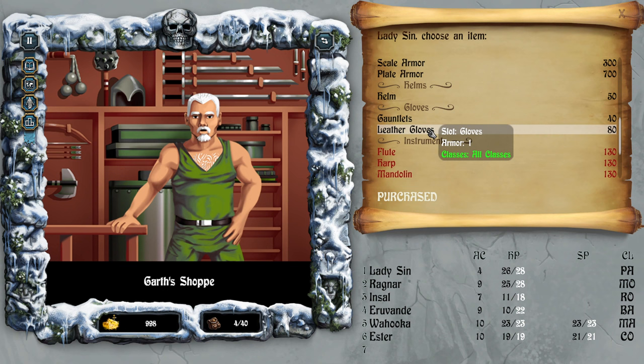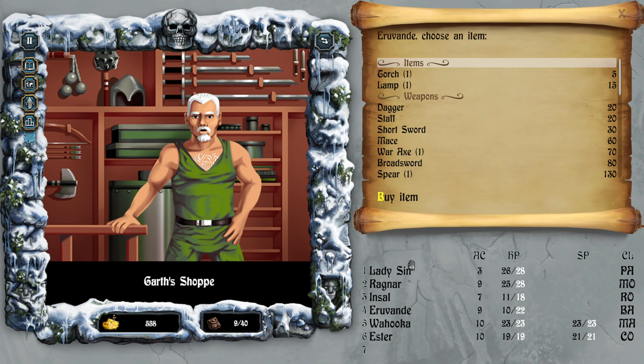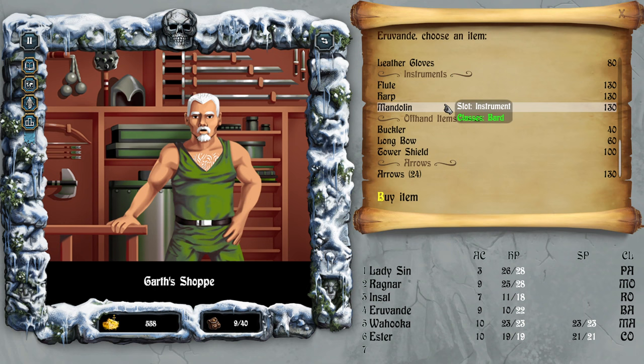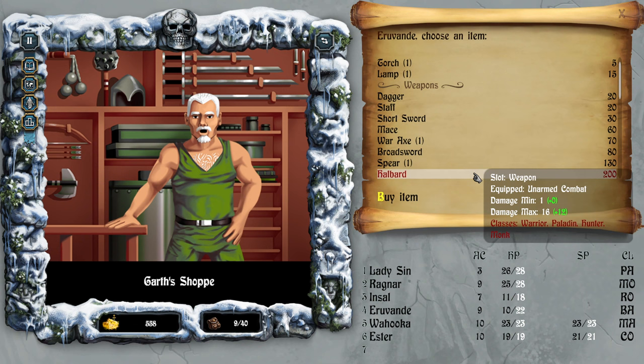A letter of gloves for all classes — this is for one. One, two, three, four, five classes. The bard — oh I see, it all went to one character. Now I see. I have no idea what the instrument is for.